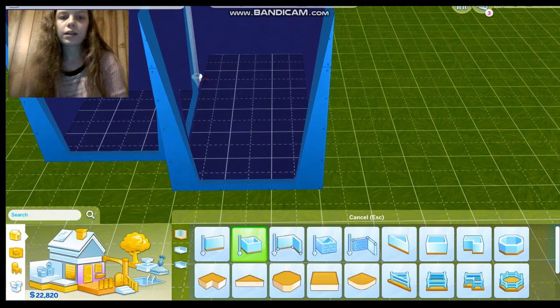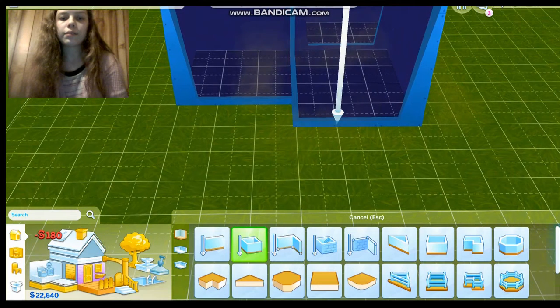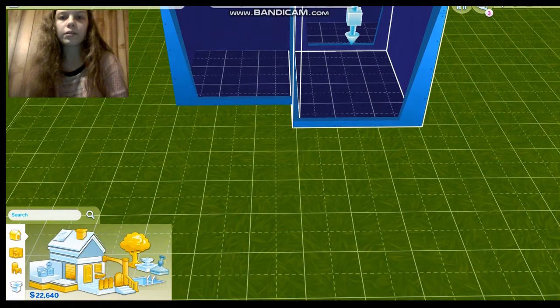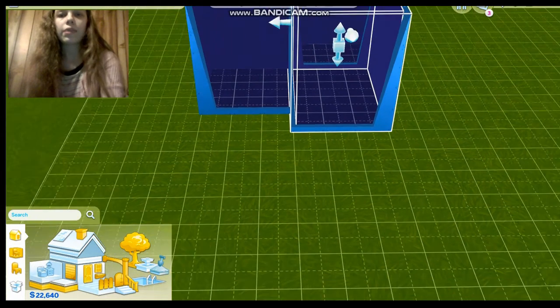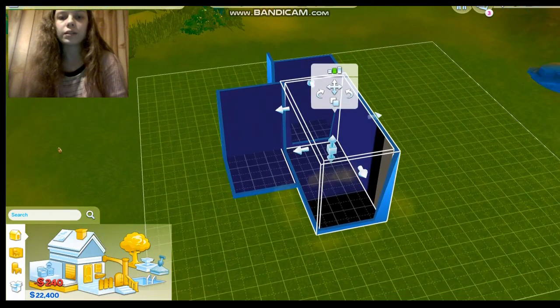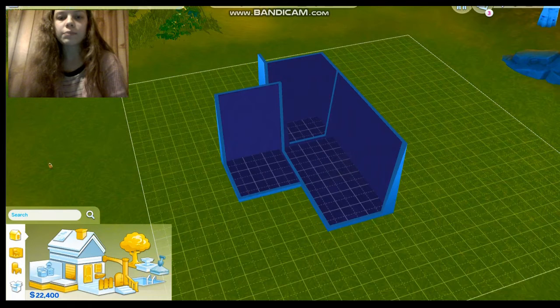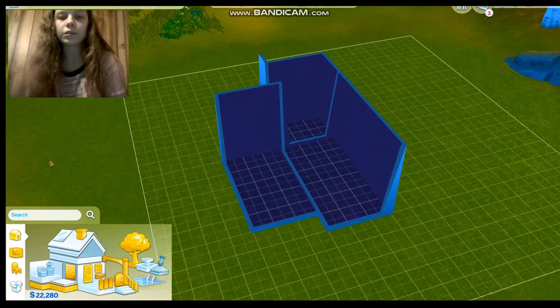I think I'm gonna cut this off here. Bear with me. What we're gonna do now is pull this wall out — make it just a bit bigger for the living room and kitchen area, and then we'll make the bedroom just a bit bigger too. Not that much bigger, maybe a bit smaller.